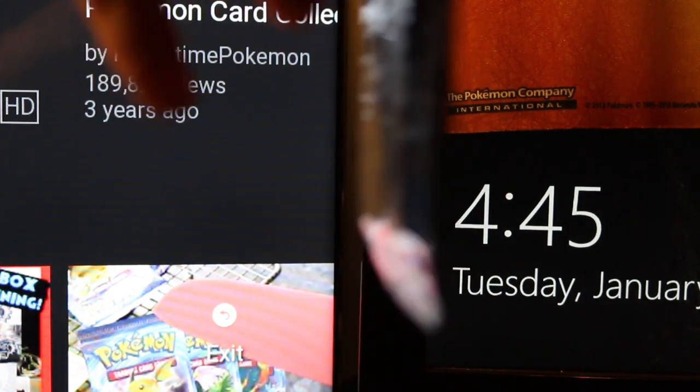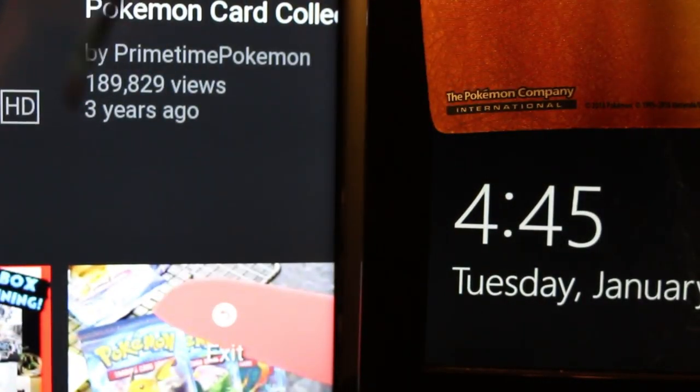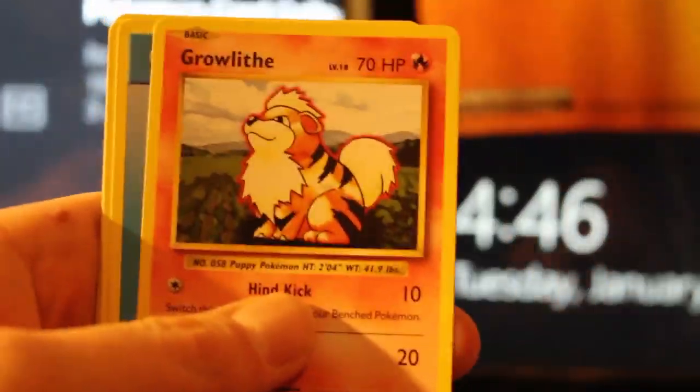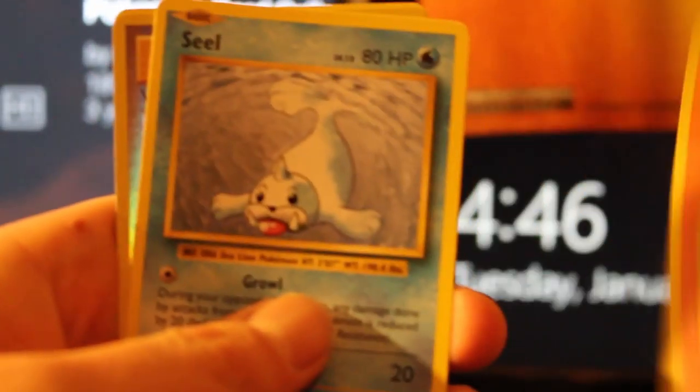Now we're on to my favorite of the new packs — the Evolutions. I'm really hoping I can get one of the Dragon EXs, but if not, c'est la vie. That's why we buy packs in the first place, because it's just fun opening and seeing what we got. I haven't got this card yet — I need this Imakuni's Doduo, so that's a good card to have.